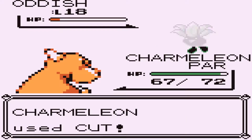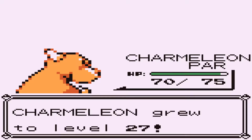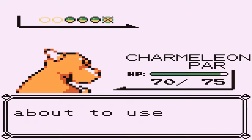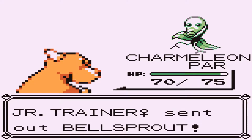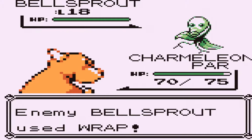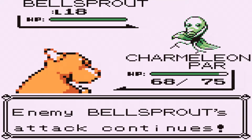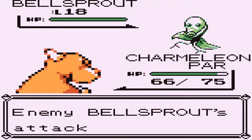Up next comes a Bellsprout, and it's like, I should be able to — he probably doesn't have Wrap, and even then he'll probably miss it — but no, of course not. This Bellsprout gets about a good 100% chance of hitting it, no matter what, and of course I just keep trying to bait out the one chance that it would miss, instead of just completely switching out, which then leads to more annoyance. Yeah.